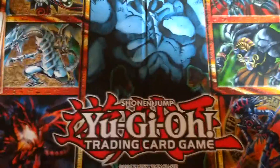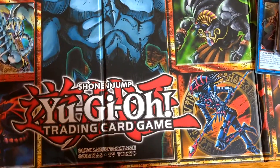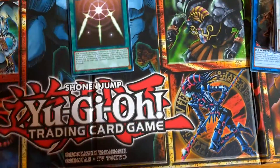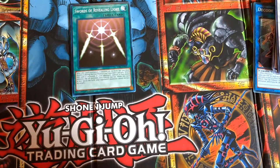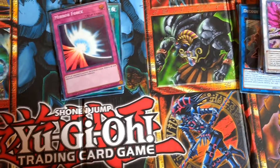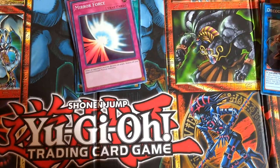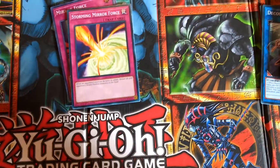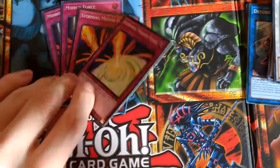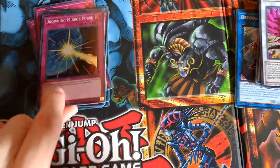Now for the main deck, which has quite a few changes. We do still have Swords of Revealing Light. However, no more Scrap Iron Scarecrow. I decided to pair it with Mirror Force as anti-attack cards, but we only have two Mirror Force. No more Walled Thorns — instead we have Storming Mirror Force and Drowning Mirror Force.